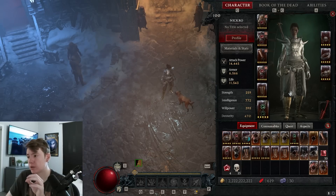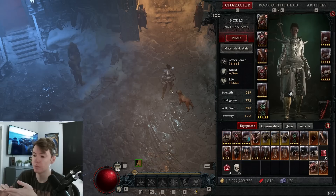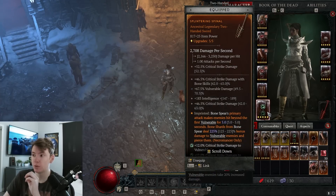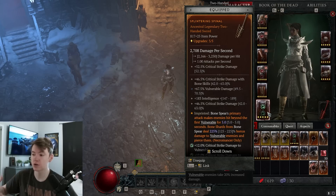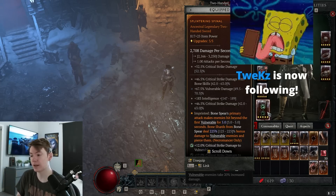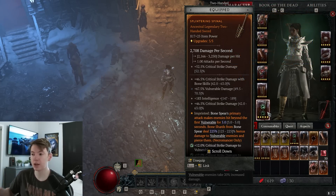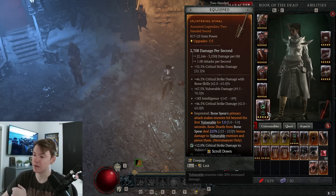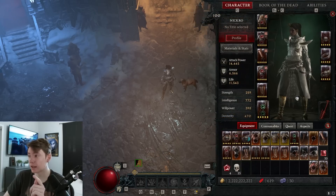Now the legendaries — everything will be on the website with priority lists. You want a two-hander to put the Splintering aspect on it, which makes your Bone Splinters deal 225% increased damage. That is where the majority of our damage comes from — not the initial hit of Bone Spear, but the Splinters. This is why positioning properly so enemies get hit by the Splinters matters, and why fighting a Suppressor Mob is so painful. Definitely want a two-hander.